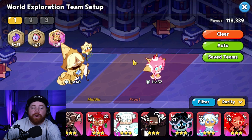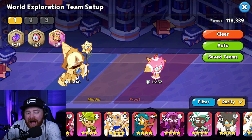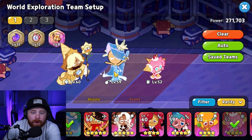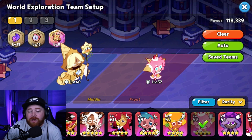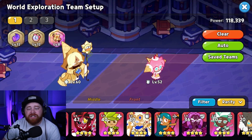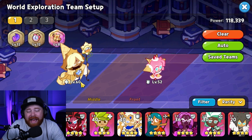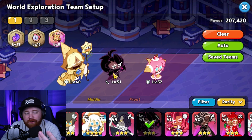Last but not least, a staple for any overall team in my opinion is going to be some sort of AoE damage dealer. When it comes to AoE damage dealing, there are some that excel more than others. One of the big ones is going to be your Seafairy — that's probably going to be the Holy Grail, but it is a Legendary and the banner is not currently in the game, so it's super rare. Another really good option would be Latte. We've got Sorbet Shark, which is a very good option, and Mango. There's just a ton of AoE damage dealers.